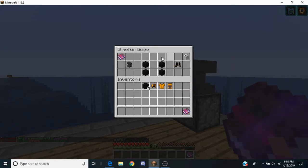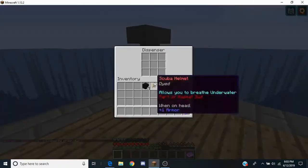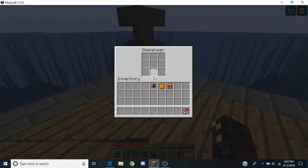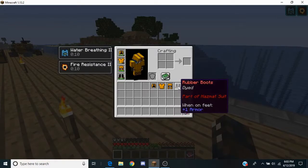And of course we want our rubber boots, which will have black wool on spots 4, 6, 1, and 3. And bam — that gives you the complete hazmat suit.